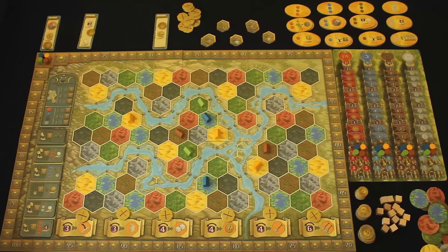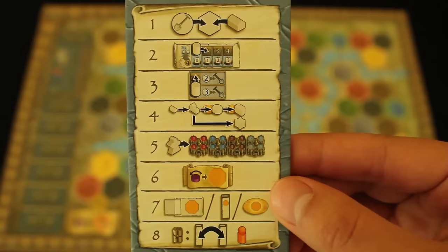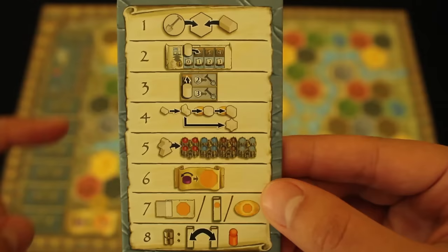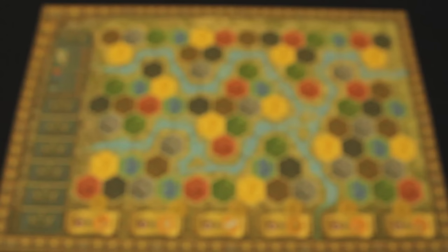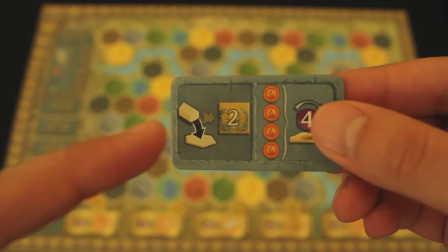After everyone has collected their income at the beginning of the round, it's time to start the action phase. Beginning with the starting player, players will take turns in clockwise order doing any one action. There are eight actions to choose from. On a player's turn, if they choose not to perform an action, they will pass and sit out for the rest of the round. The other players continue taking turns in clockwise order, skipping over all players who have passed until every player has decided they are done. Make sure to take note of the left half of this round's scoring tile — anyone who builds the indicated feature will gain victory points every time they build it during this round.